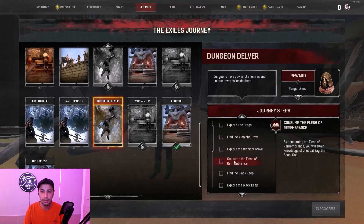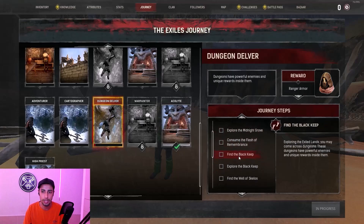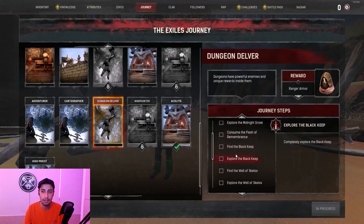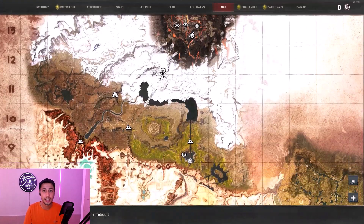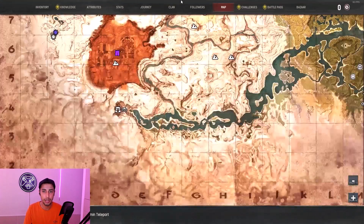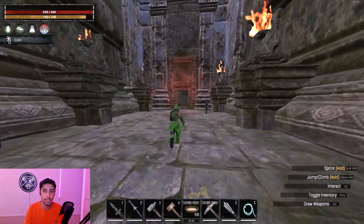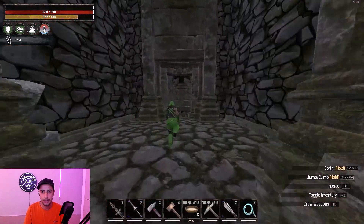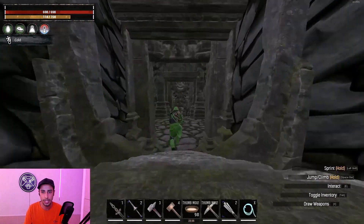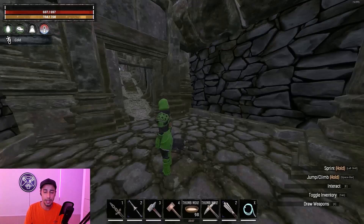The next step is 'consume the flesh of Remand' — just farm the last boss in the Midnight dungeon and eat the flesh. After that, find the Black Keep. The Black Keep is the Silent Legion dungeon next to the Frozen Bridge teleport at F11/F12. Come inside, all the way upstairs, and click E on the door to start the dungeon.